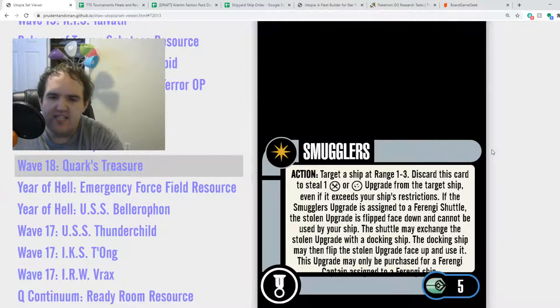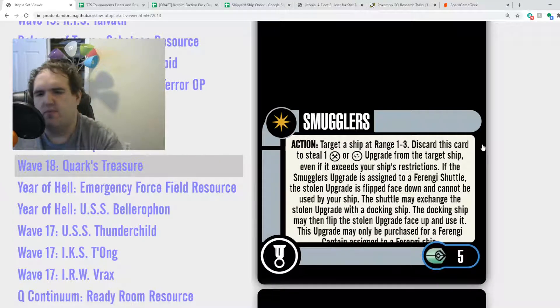Smugglers — now this is a card. Action: target a ship at range 1 to 3. Discard this card to steal one tech or one weapon upgrade from the target ship, even if it exceeds your ship's restrictions. If the Smugglers upgrade is assigned to a Ferengi shuttle, the stolen upgrade is flipped face down and cannot be used by your ship; the shuttle may exchange the stolen upgrade with a docking ship. The docking ship may then flip the stolen upgrade face up and use it. The upgrade may only be purchased for a Ferengi captain assigned to a Ferengi ship.